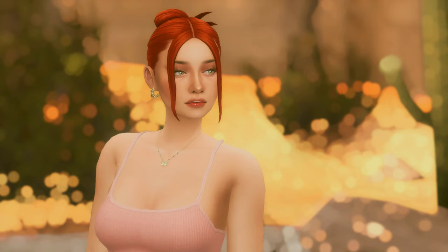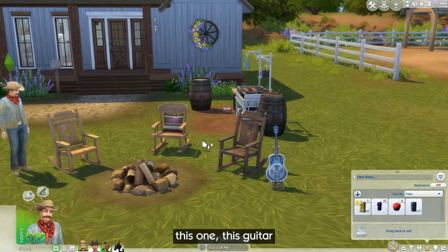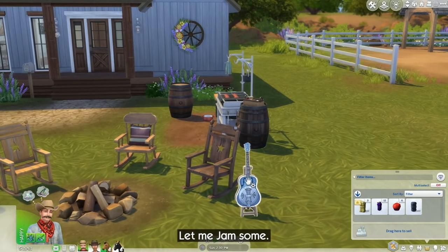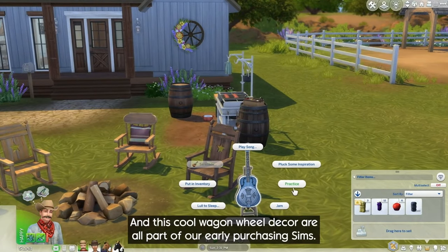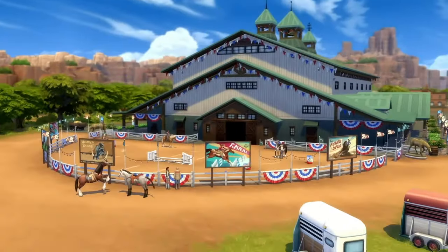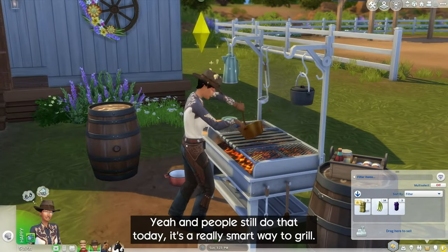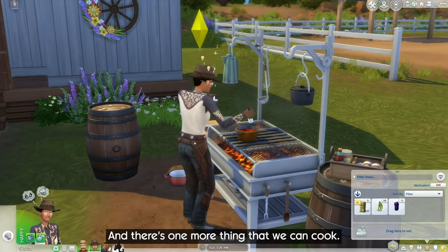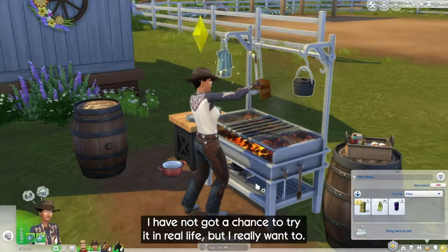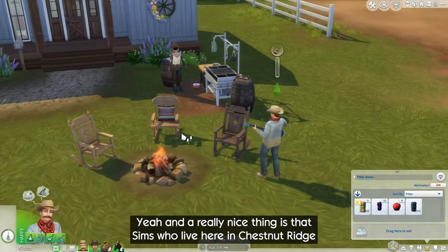Now, I pride myself on being a builder through and through. SimGurus Joanna and George showed us some of the items from the pack, including two new rocking chairs, a guitar banjo thing, and a new grill. This grill gives me the best barbecue in the Tri-State area in the most down-home way. With it also comes a few new recipes, like bison stew, wild nut soup, and three sisters chili — created from the Native American idea to grow corn, beans, and squash on the same plot.